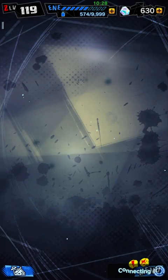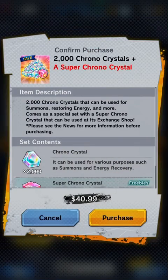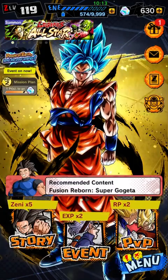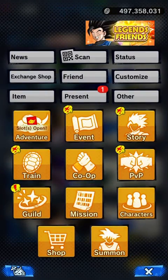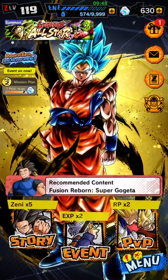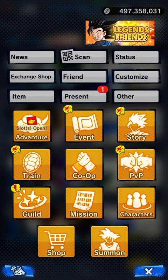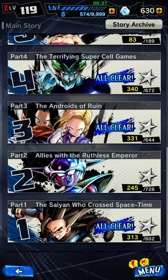Chrono Crystals aren't that easy to farm but you can also buy them. There are different sales going on — like if you get three of these super Chrono Crystals you can actually get an LF, which is really nice. Story is the main part because without it a lot of options are locked. You need to finish at least story one and story two to unlock everything.